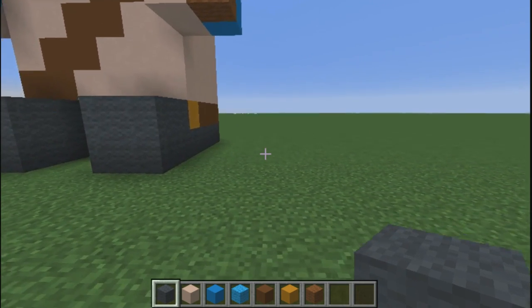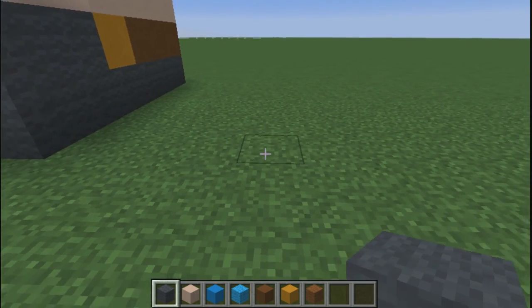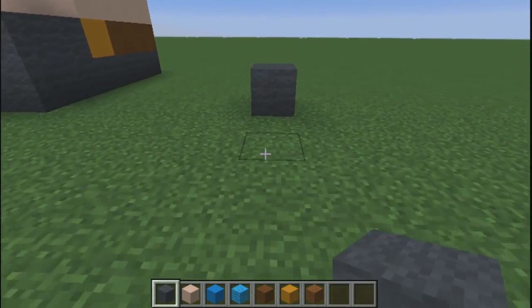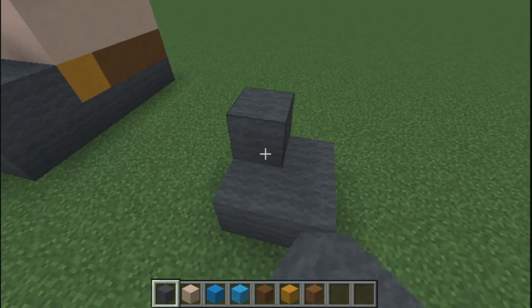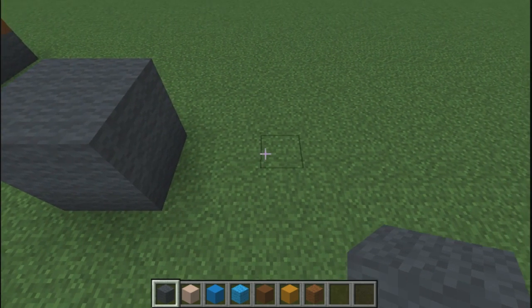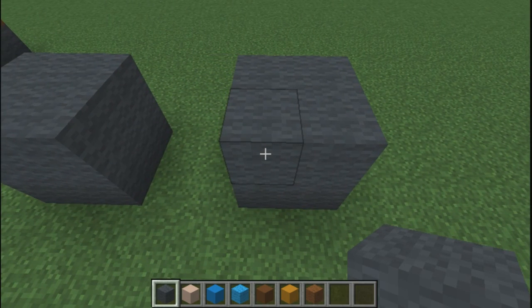If you have another plushie, space them five blocks apart — one, two, three, four, five — and on the sixth block place a gray block. If you don't have any others, skip this step. Place one, two, three, four blocks like this, then double it up to make it two blocks high. Skip two blocks and do the exact same thing. Now we have his feet done.